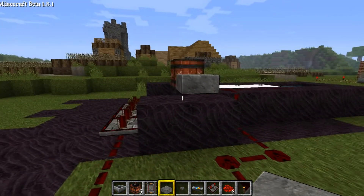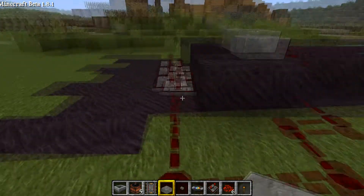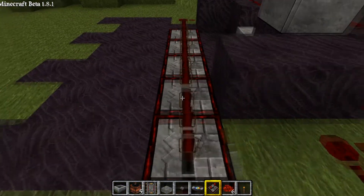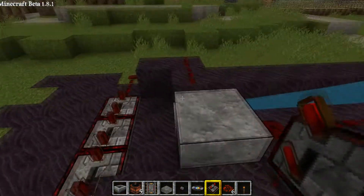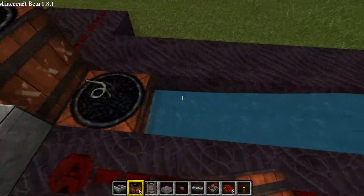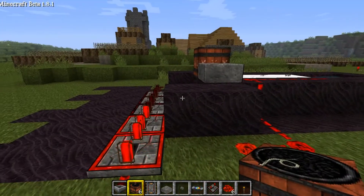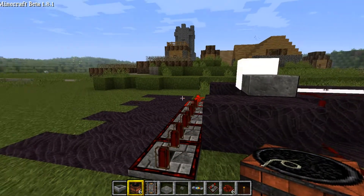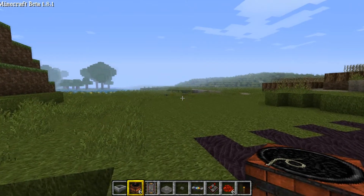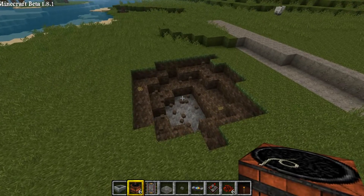So as you can see — boom — and there's a maximum distance. Let's see if we can blow up the ground ahead of me. It's kind of hard to place that on the stone block. And light it. Boom. There we go. Direct hit — the beauteous damage.